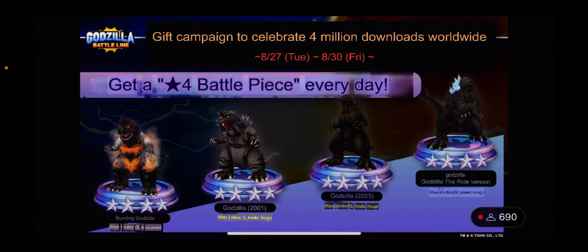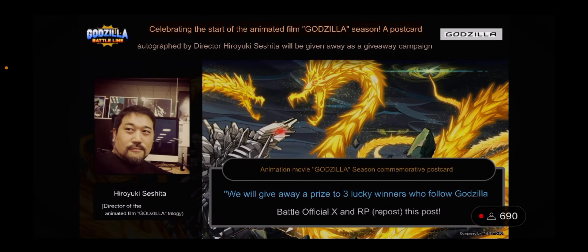To celebrate 4 million downloads, you'll get a free four-star battle piece every day from August 27th to August 30th. You'll get Burning Godzilla, then GMK, then Minus One, then Godzilla the Ride version — one per day. So for the next four days until the new season, make sure you're logging in. If you don't have them, this unlocks them; if you do, it's another level for them.